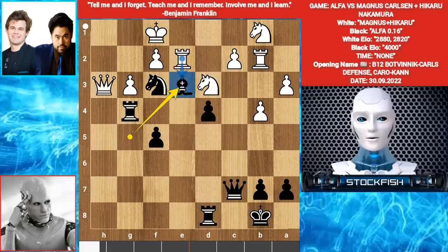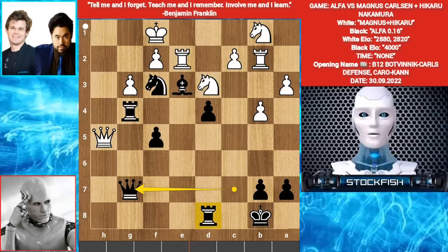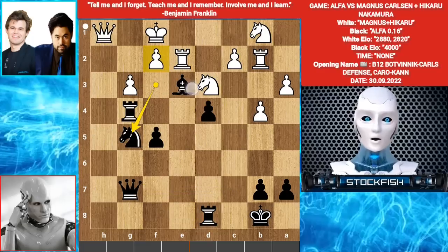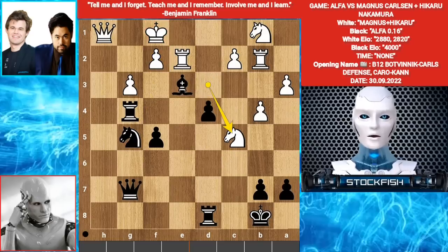Back to the current position, they played Queen H5. Queen G7. Alpha wants Rook H8. Queen H1. Knight G5. You still can't take the Bishop — your King will be exposed. Knight E4, threatening Knight takes G3. Rook H8 — White will lose the game very quickly. So they played Knight C5. F4. F takes E3. They finally take the Bishop. F takes E3.